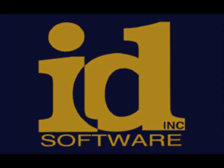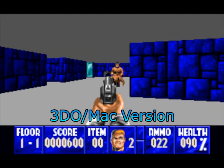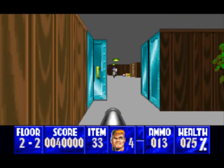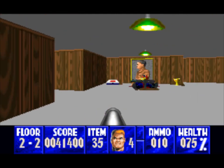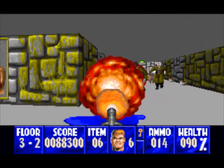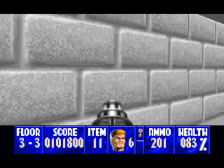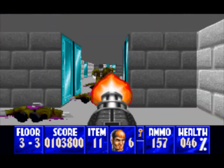Now we'll take a look at the ports. Starting with the 3DO and Mac versions — although these are less accessible platforms, their ports have improvements in almost every aspect: new weapons, superior sound, epic music, and high-resolution graphics. The new weapons consist of the rocket launcher, which behaves more like a railgun than a rocket launcher, and a flamethrower that behaves like a simple projectile weapon. Other than the fact that they use their own ammo, these weapons are nothing special. You are limited to front-facing sprites for the enemies, but aside from that, these ports surpass the original PC version.